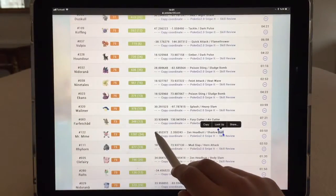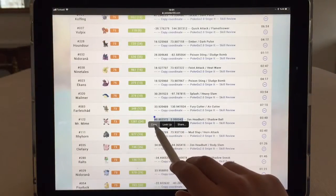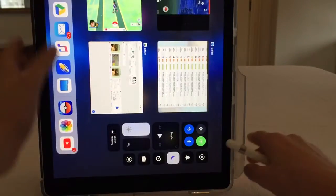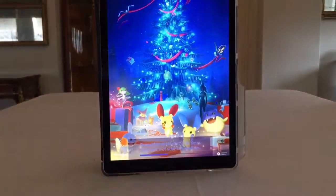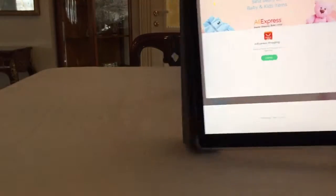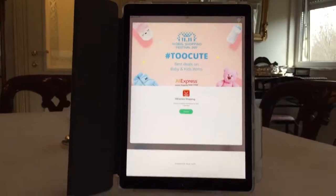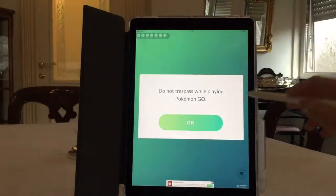I'm gonna take this, copy it, and go to my Pokémon GO game — the hacked version of course. Just setting up the camera and press X.